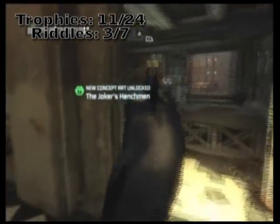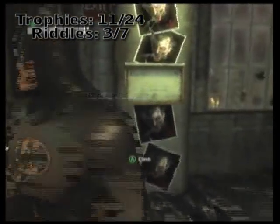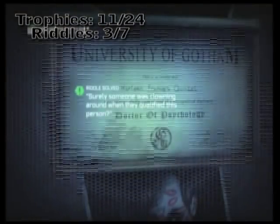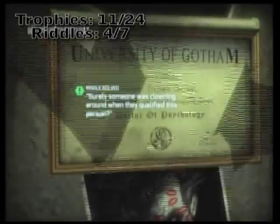Keep on walking around into the office there. You're noticing pictures of the Joker, but more importantly this diploma for Harley Quinn. Zoom in and snapshot that — that's your next riddle.